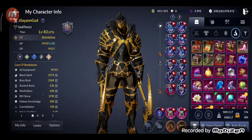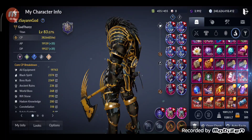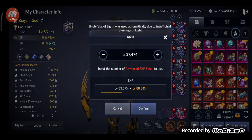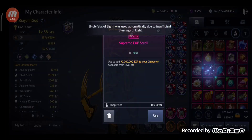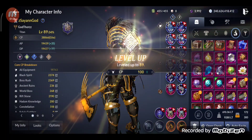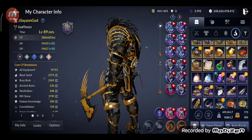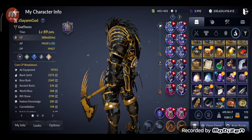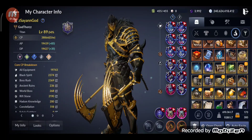I also gained around 100 CP from leveling up from level 82 to 83. Next, let's level up the character — using Advanced Experience Scrolls from level 83. I gained 5 levels reaching level 88 — that's 500 CP — then another level for 100 more CP, for a total of 600 CP from leveling up. CP is now 38,866.